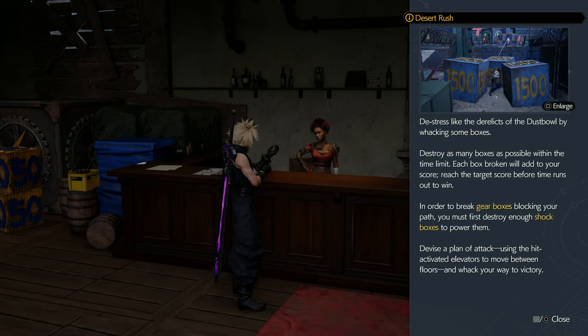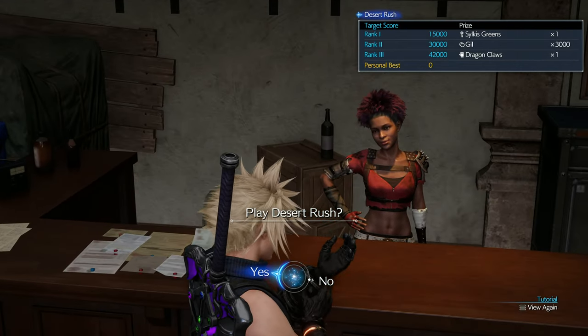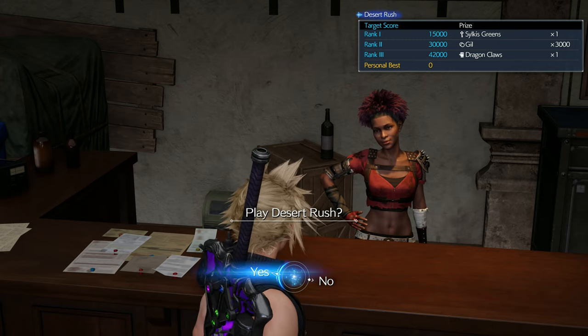I forgot the trick to this. Dragon Claws — we need to get the best one because we need to get that for Tifa. There's a trick to this, like using certain skills: Bravers, Focus Thrusts.